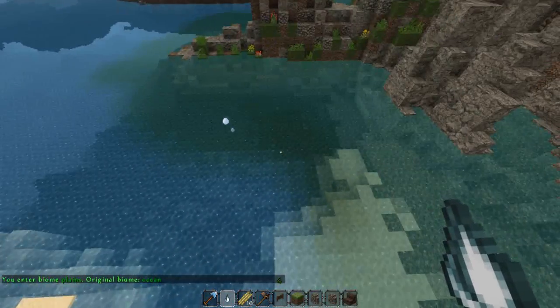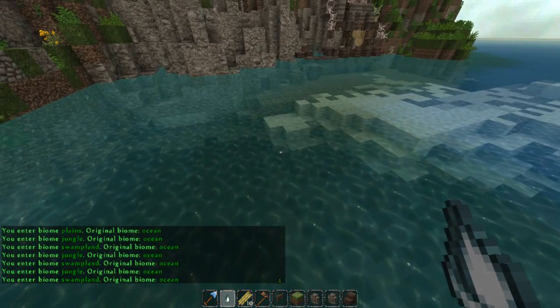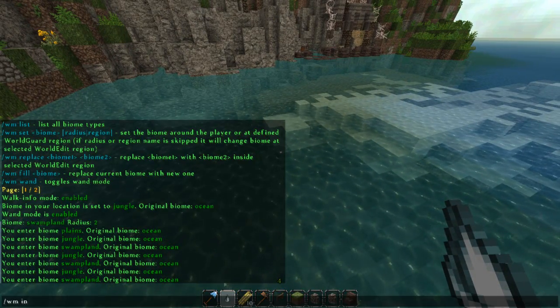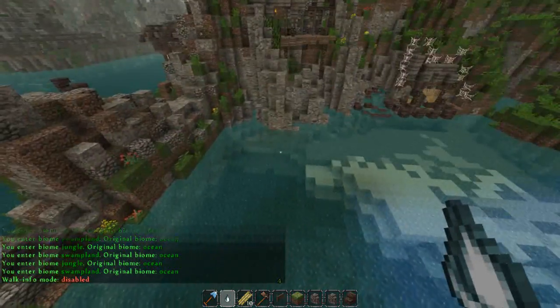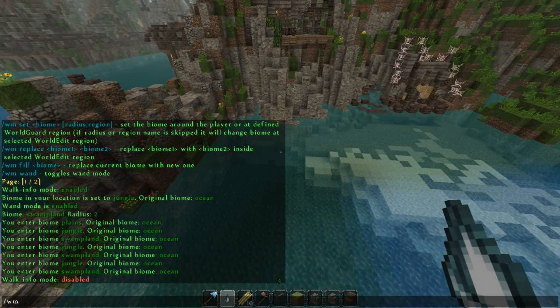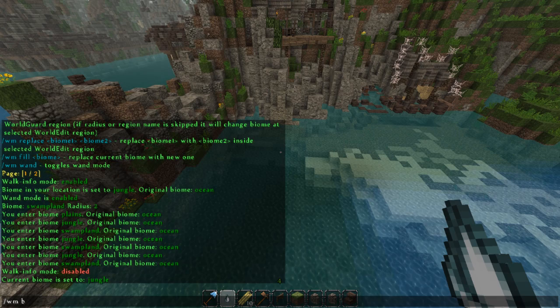Click a few times and you can see I'm actually changing it. Problem is, this isn't supposed to be swamp — it's supposed to be jungle. So if I type in WM biome jungle, there we go. And also WM radius something like 5.